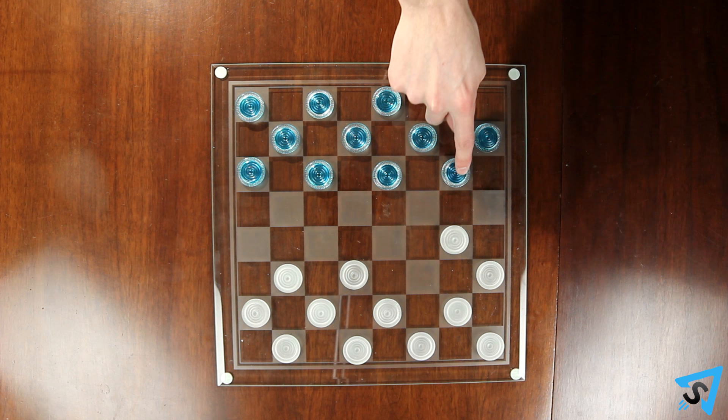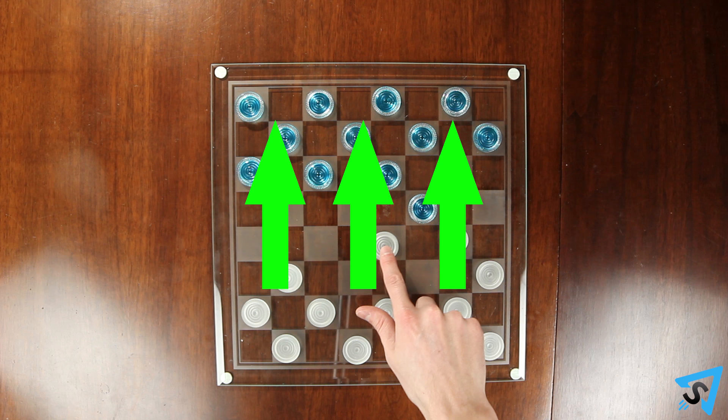If your pieces have a crown on one side, place your pieces crown side down. Players take turns moving one piece diagonally from one square to an empty square of the same color. Pieces may only travel forward towards your opponent's side of the board — they may not travel backwards.